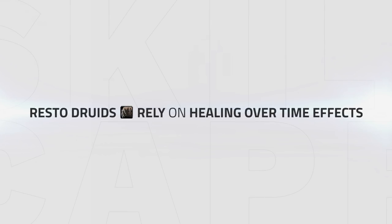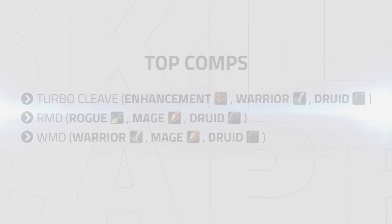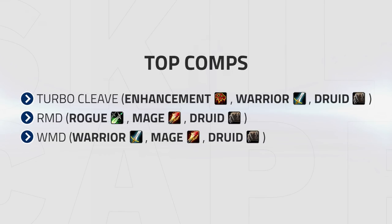Resto Druid relies on healing over time effects to keep their targets topped. Your top comps at the moment are Turbo, RMD, or WMD.